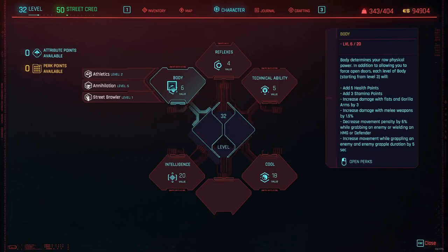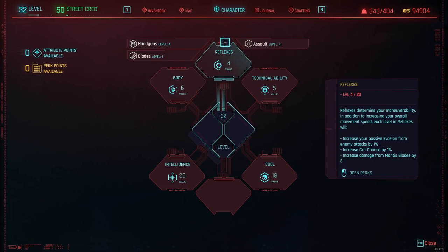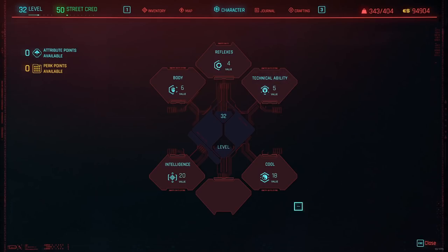You can also invest in Body if you want to use melee weapons, or Reflexes if you want guns. Just get Intelligence to 20 first, then if you want the most optimal build, get Cool. If you prefer melee, guns, or Technical Ability, just take what you prioritize most. Now that I've discussed all the perks — which ones to take and which to avoid — you have all the information for this build. As you can see from the footage, it's really easy to apply. I'm playing on very hard and literally killing everyone with one Contagion spread combined with Ping. If there are enemies left, I just apply a Synapse Burnout or Short Circuit and they're dead. And if they're still not dead, I still have Suicide, Detonate Grenade, and Overheat. You essentially cannot go wrong with this build.